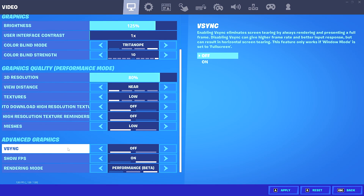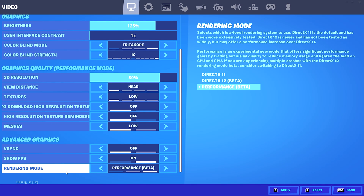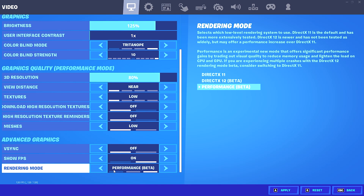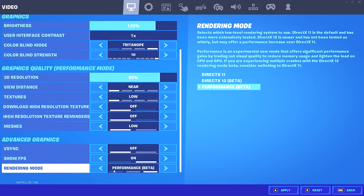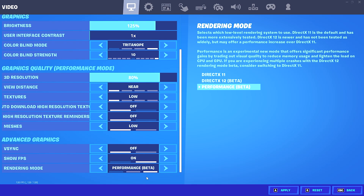Down in the advanced graphics settings, make sure you have V-Sync turned off, and show FPS turned on or off — it doesn't really matter. Down in the rendering mode, be sure you have performance mode beta turned on. Performance mode is going to make the biggest difference — not only for your FPS, you will see much higher FPS, but also for your input delay. You're going to see much lower input delay in performance mode. So whether you're on a low-end, medium-end, or even high-end PC, make sure you have performance mode turned on.